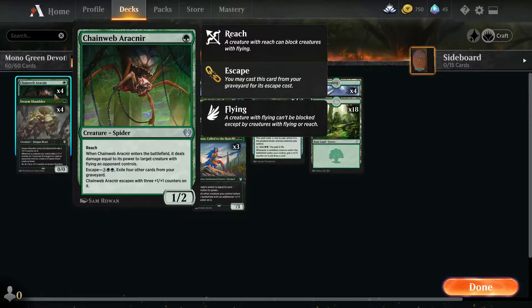Then you've got four Chainweb Arakneer, so it has reach and it deals damage to flying creatures when it enters the battlefield. I keep this in the deck simply to deal with stuff like Murktide Wind Robber and any other 1/1 flyers, and to deal with any other awkward threats. It's mostly for the Wind Robbers, but it's good because it can also be escaped with three +1/+1 counters on it.